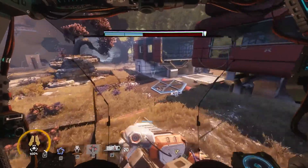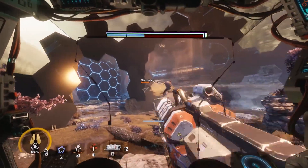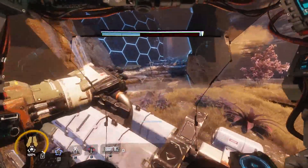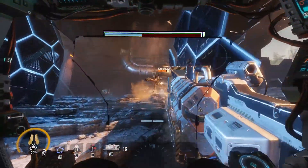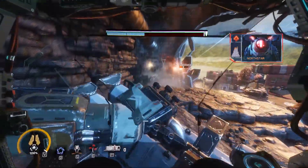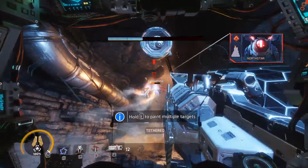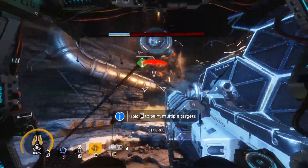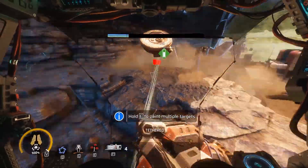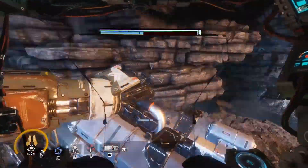Titanfall 2 picks up shortly after Titanfall 1. The militia is now on the offensive, as the IMC are desperately trying to even the battlefield after their main refueling point to the outer planets were cut off at Demeter in Titanfall 1. Armed with a new superweapon, the IMC are now looking to blow up the militia home planet Deathstar style. Players take on the role of Jack Cooper, a rifleman-turned-Titan pilot, who is thrust into the role of hero when he is partnered with the veteran Titan BT-7274.